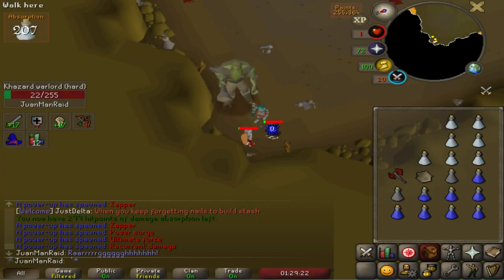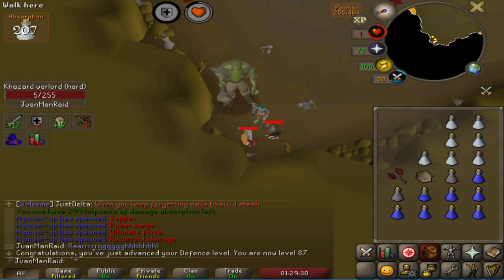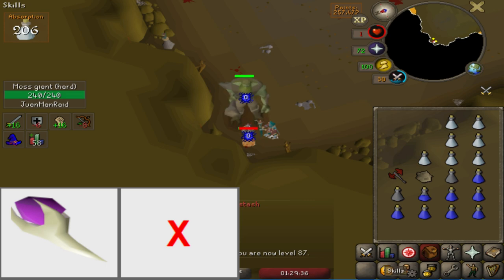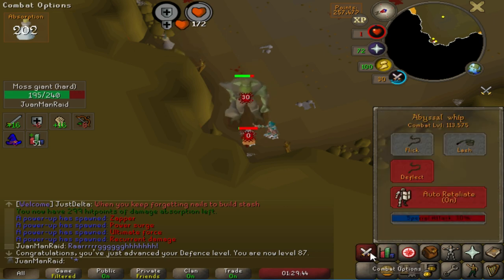Hello, welcome back to another episode of the Soul Raid Specialist. I'm not even doing raids yet — if you're new, we're still getting there. Grinding the most right now is the Magic Fang, which is the last major item from Zora I need, among a few other things. This is going to be the main focus this time around, so without further ado, enjoy today's video.